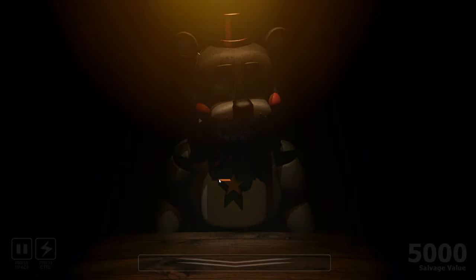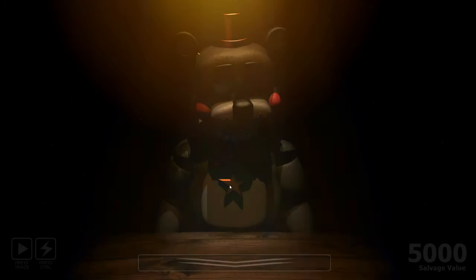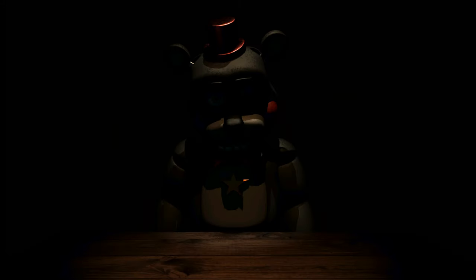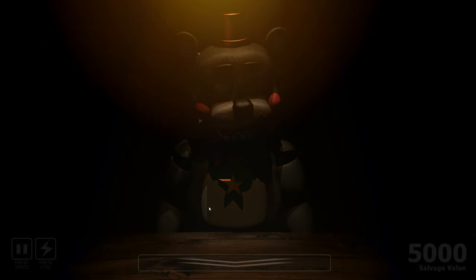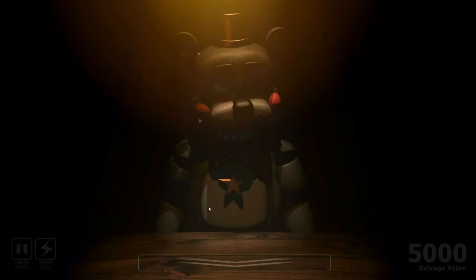Here's what he looks like in Stage 1, Stage 2, and Stage 3 when he is about to attack. To be able to tell what stage Lefty is in easily, you should be looking at the star on his chest. When only the right point of the star isn't covered by shadows, he's in Stage 3. When Lefty reaches Stage 3, you should go ahead and shock him. Be sure not to shock him more than three times, however, or the salvage value will be decreased.